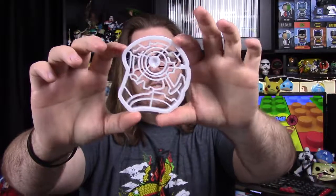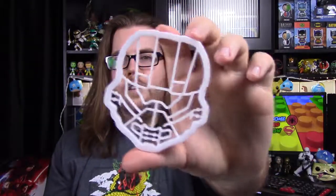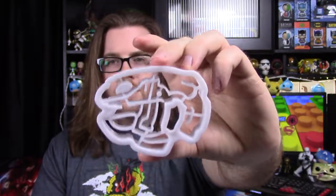Next up we have the Halo Legendary Crate Cookie Cutters. I wonder what shapes they'll be. We have four in here. First up is one of the rifles — I'm not sure if it's the assault rifle or battle rifle. The next one I can't quite tell what it is. Then we have Master Chief's helmet, which is easy to figure out. And then another one — is this maybe a grenade? It kind of looks like a plasma blaster that you charge up, so I'm not sure if it's a gun or grenade.